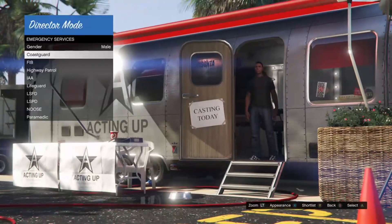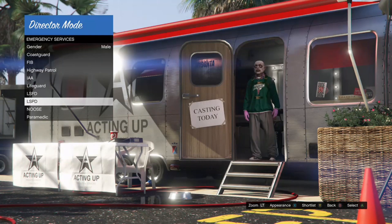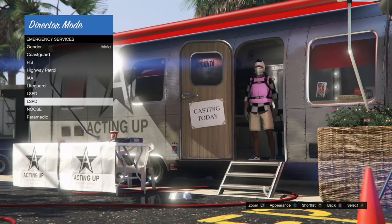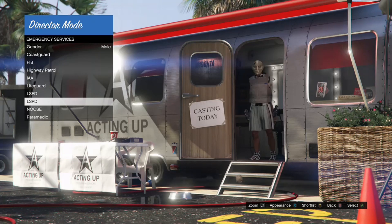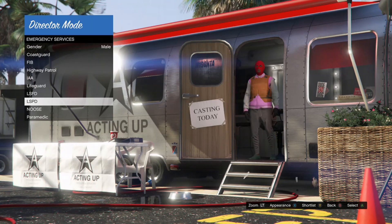When you get to LSPD, press X to sort through all the outfits. The outfit you want to take online needs to have a Christmas mask. If it doesn't have a Christmas mask you can't take it online. It can only have a Christmas mask — if it has a Christmas mask and a Christmas jacket, that's not going to work.